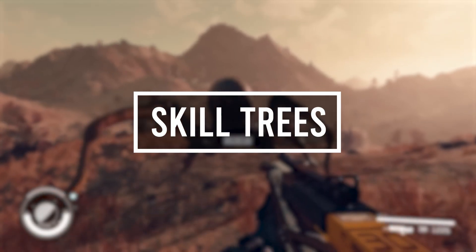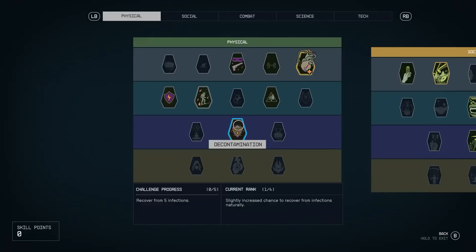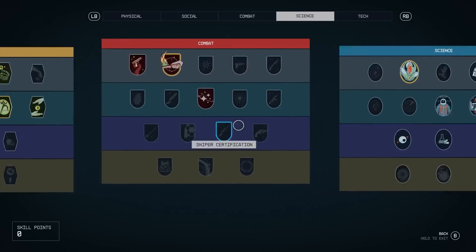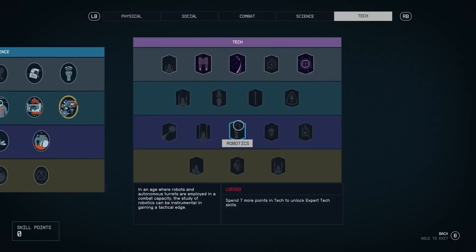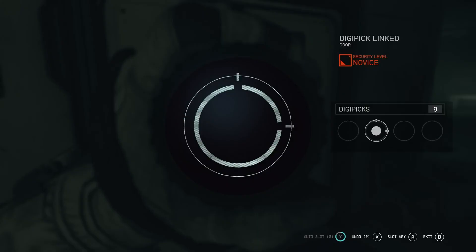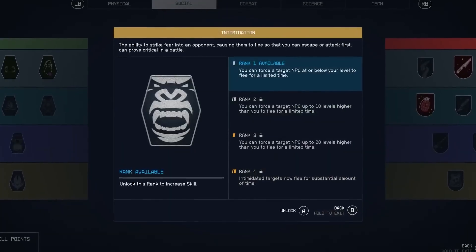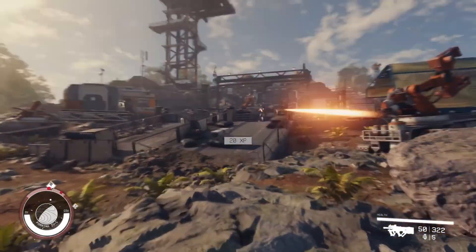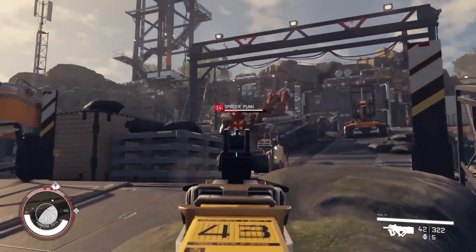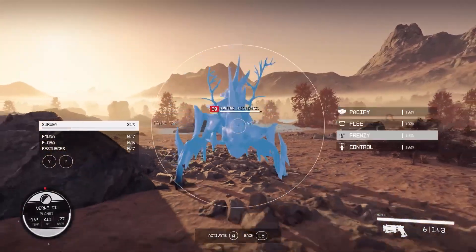Something Bethesda are best known for are their RPG elements, and Starfield looks to carry on this tradition. Their brand new skill system is split into five categories: physical, social, combat, science, and tech. As you play, you will earn XP based on your playstyle which will further increase those skills. If you want to talk your way out of every situation, the more you do this, the more adept you may become at avoiding a fight. Or if you're after a fight, time spent getting headshots will help you become an elite marksman. The skill tree will also link into your next reason to get excited.